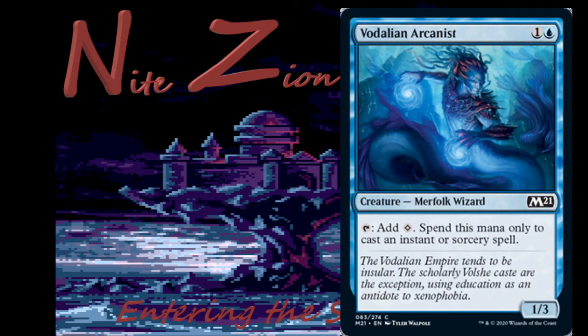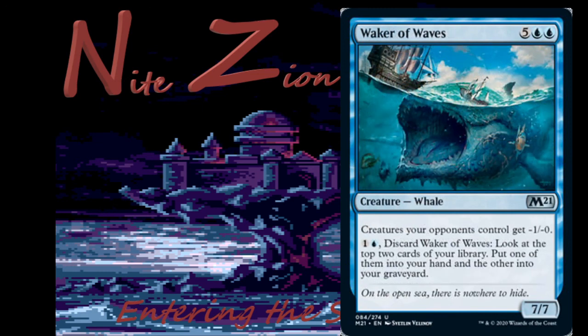Vodalian Arcanist — colorless and a blue, Merfolk Wizard, 1/3, common: tap to add a colorless mana; spend this mana only to cast an instant or sorcery spell. You might see brawl play. You're going to play it in limited but you're not happy about it. It's a 1/3 with upside — if you have a lot of instants, this is a lot better. I hesitate to call this ramp in limited.